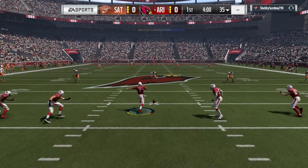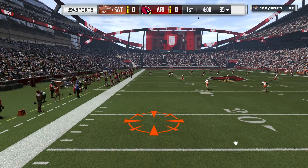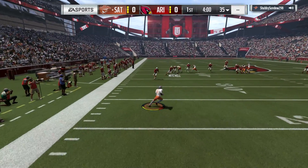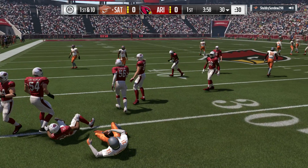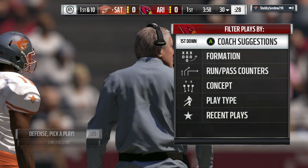Here's the punter Sam Martin, now ready to get us started. And here we go — we're underway in Madden Ultimate Team. Short boot, take it at the 21. A nice return sets him up pretty good here at the 30-yard line.